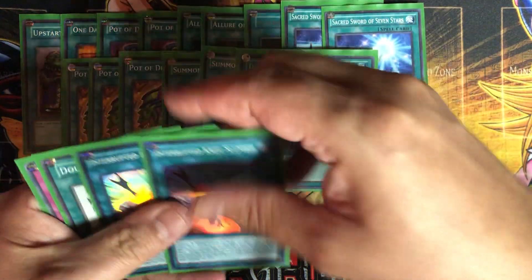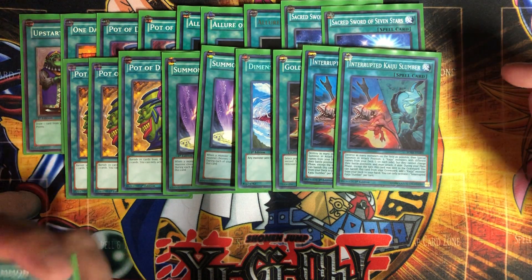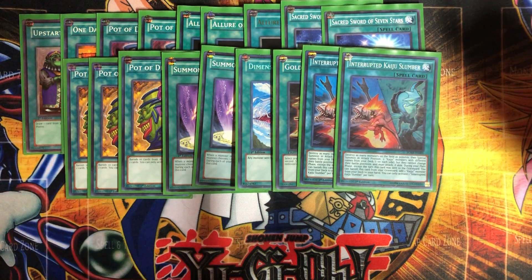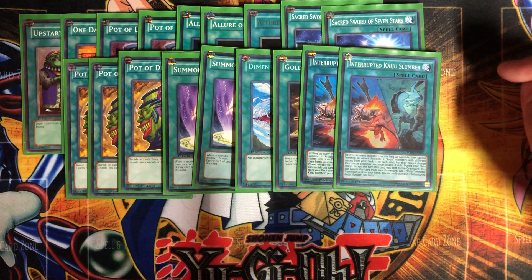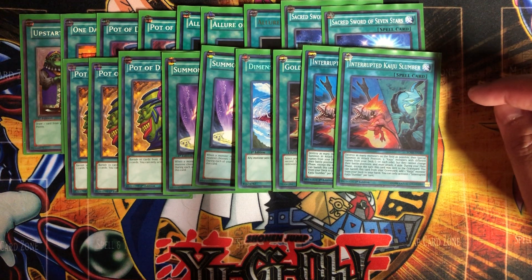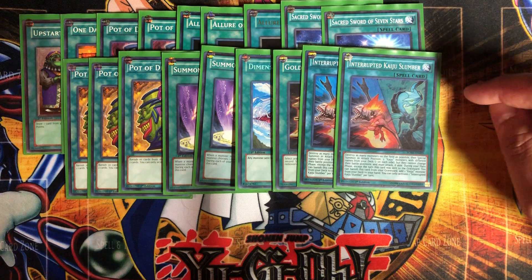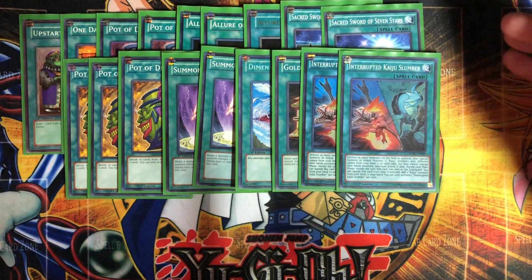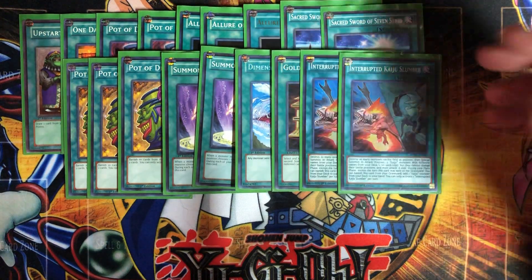Because we're playing the Kaiju package, we've got two Interrupted Kaiju Slumber. You destroy as many monsters on the field as possible, then special summon two Kaiju monsters with different names from your deck, one on each side. They can't change battle position and must attack if able. During your Main Phase, except the turn this card is sent to the graveyard, you can banish it from your graveyard to add one Kaiju from your deck to your hand. It banishes itself, blows up all monsters, and summons Kaijus — a really good card in almost every Kaiju deck.